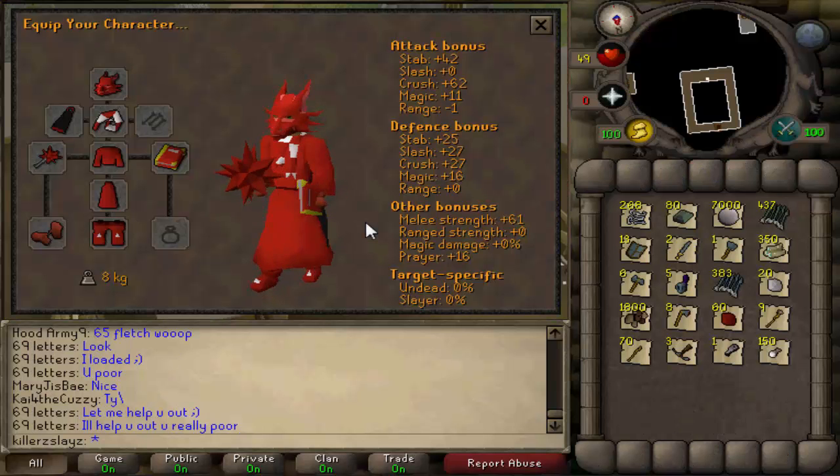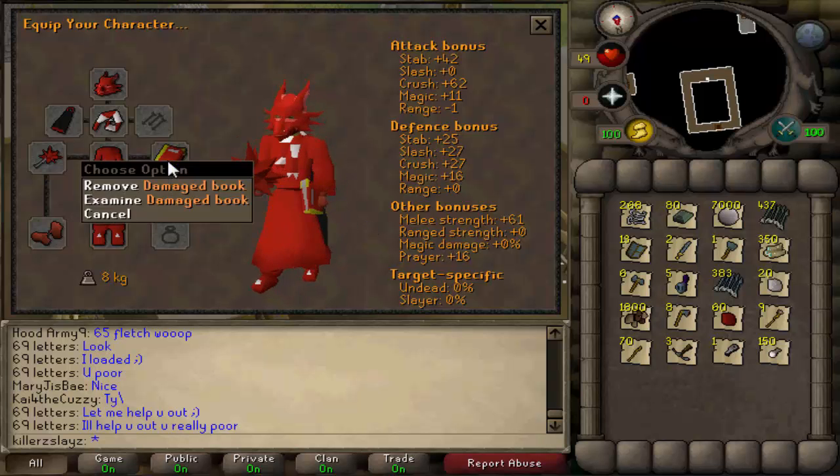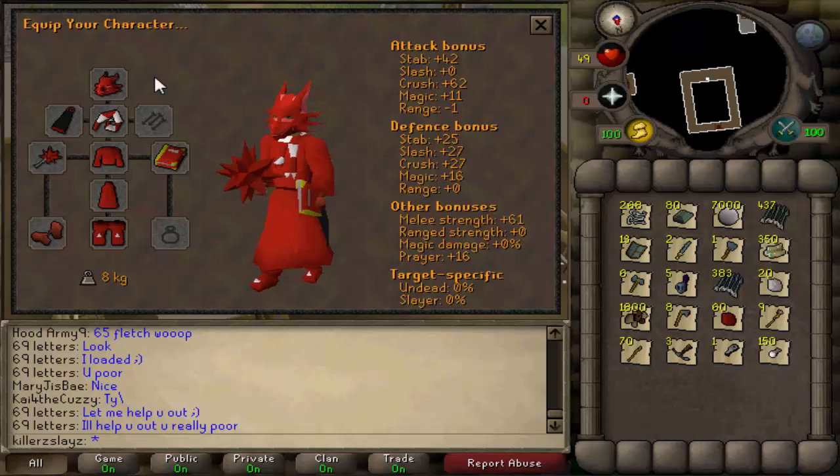Boom. I bet a lot of you are actually jealous of this outfit — look how frigging cool I look, man. Red Dragon Mask. The power of elites for you, that is. Don't even get me starting on elites.